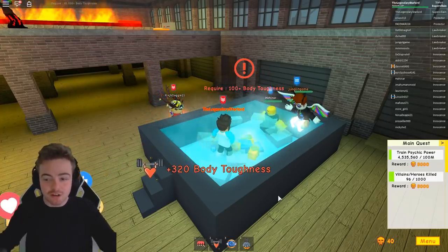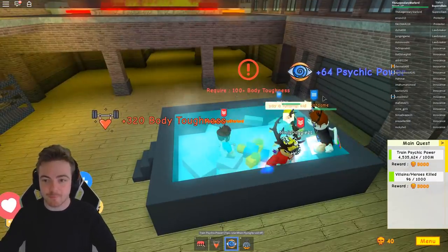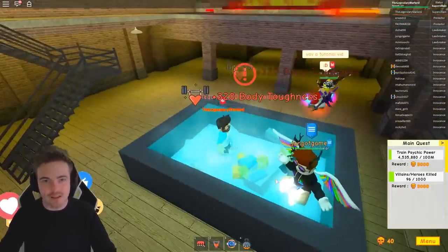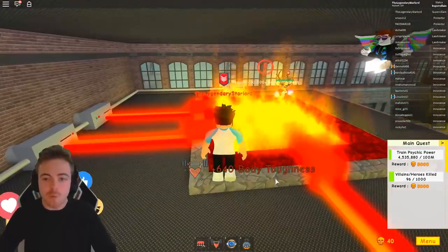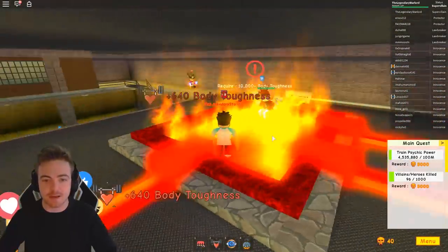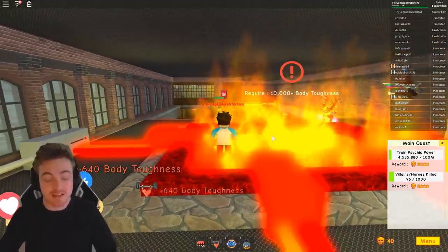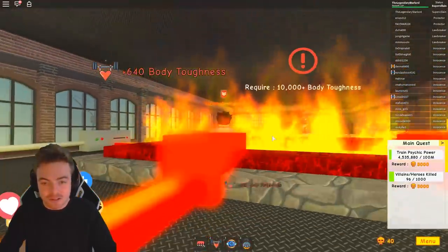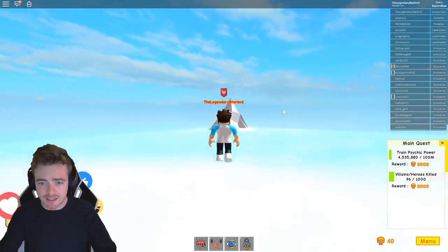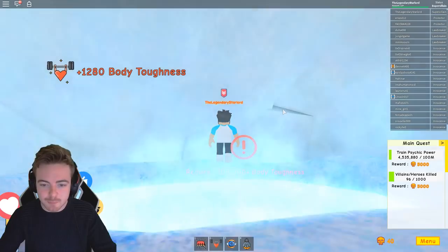Standing inside the ice bath gives you 320 Body Toughness, and you can do it AFK. While standing there you can also use your Psychic power at the same time, so you're gaining both Psychic and Body Toughness simultaneously. Once you have over 10,000 Body Toughness, you can go into this lava fire pit which gives 640 Body Toughness. Then fly over to this icy mountain and go inside for another ice bath requiring over 100,000 Body Toughness.